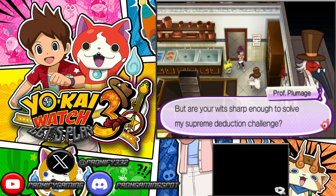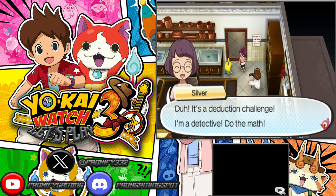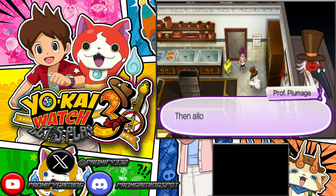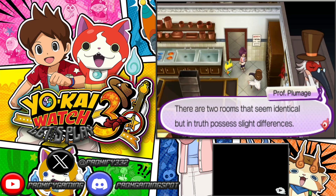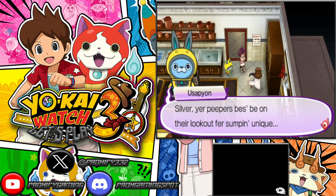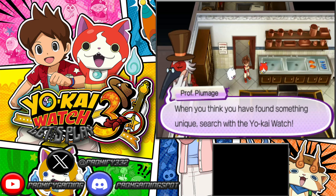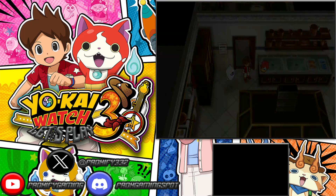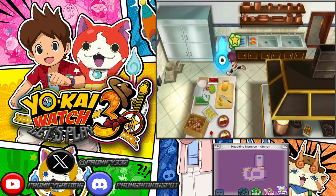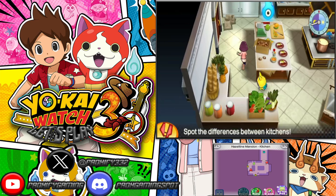We're going to be locked in the kitchen and have to do this little escape room type of area - figuring out the difference between the two places. You have to do this with both of your characters, so if you get one side done, you have to do the other side as well. It's kind of like a Where's Waldo - finding a yokai that is somewhat different. Professor Plumage will tell us we have like three tries, or else you have to restart the whole part over again, because other yokai will cause wrong answers.